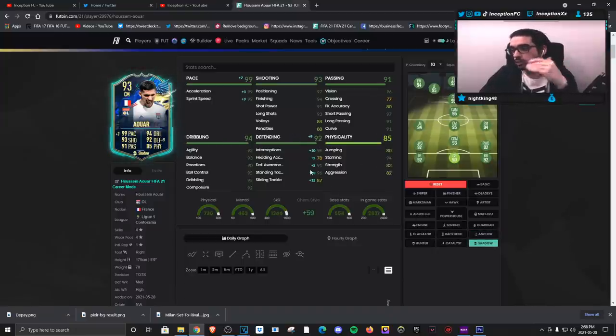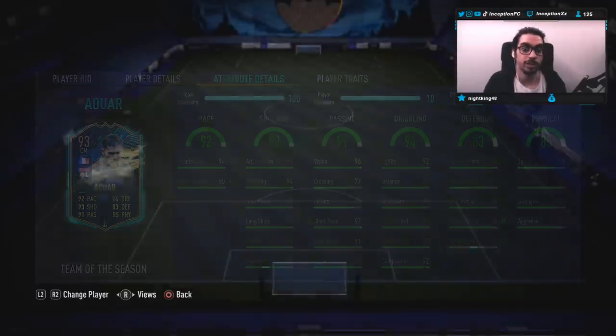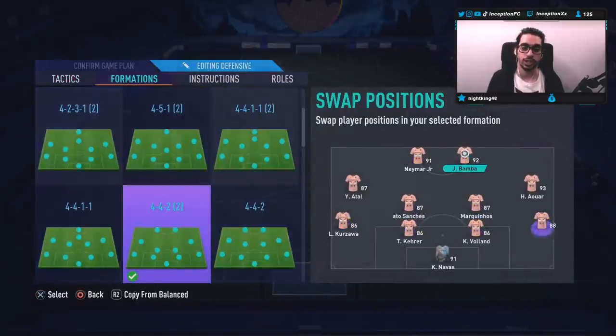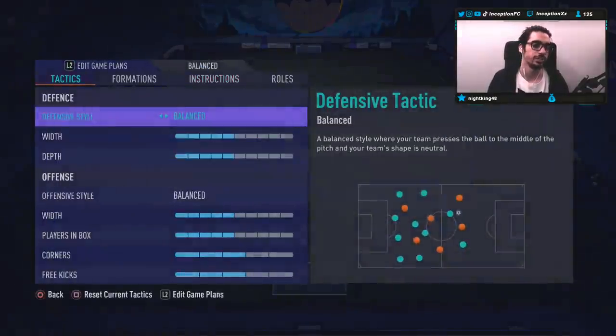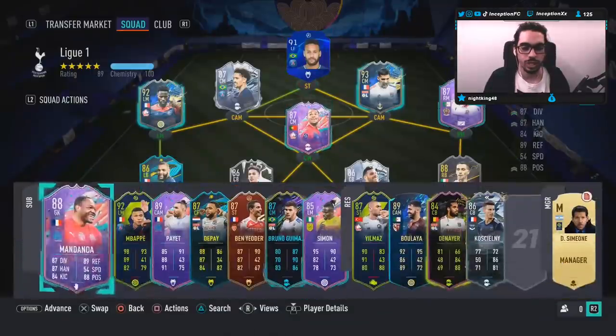Some people who are full meta players will probably give him a shadow chemistry style regardless, because of the acceleration and sprint speed boost while also giving a plus five for sliding tackles and plus five for interceptions. I do think for the meta aspect of the game, most people will definitely be giving him the shadow chemistry style, but I want to test him out with the anchor. So for this card in this team, we're going to be using him in the 4-4-2 as a striker to test out his attacking AI. In the striker position, we're going to use him on the stay central instruction.